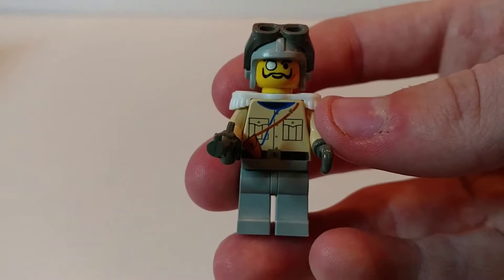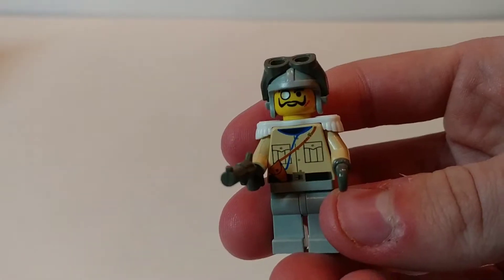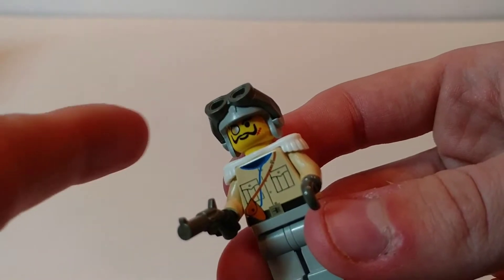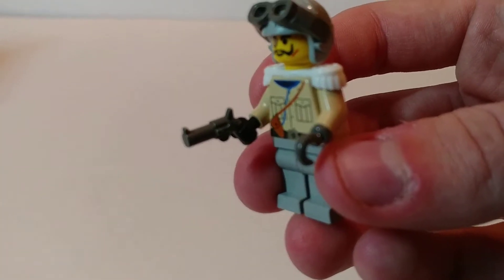Here's the one minifigure that comes with the set. He goes by a couple of names — either Baron Von Baron or Sam Sinister; I know him primarily as Sam Sinister. He's got a really cool design; I like his epaulets and his hook hand. This one comes with a pilot's helmet with goggles that can go up and down, and then the classic LEGO revolver.